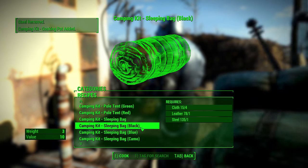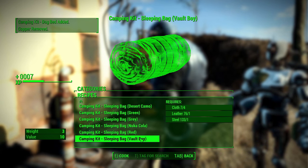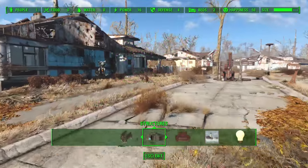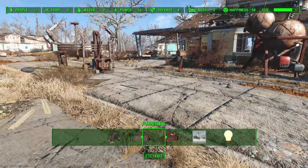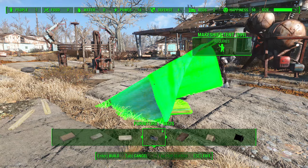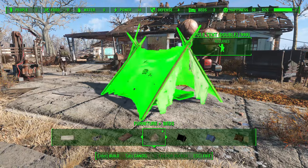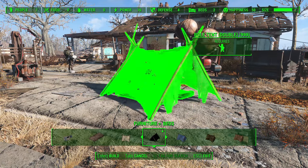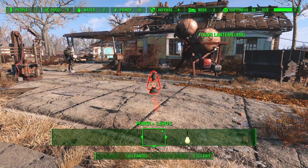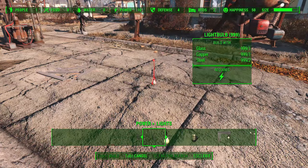You can see the weight for some of these items — the pole tents do get a little bit heavy, but the sleeping bags are only three pounds, so it's very manageable if you're trying to go light. What's also really cool is that all these new items are fully functional within the workshop system. You can find them under their respective places — for example, the makeshift tent is under furniture and beds, there's a new chair, and you'll find new lights like the lantern and campfire.